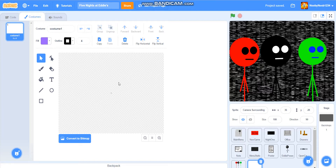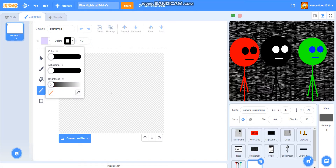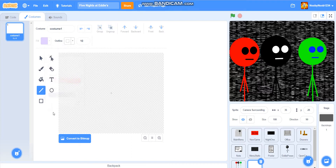Camera surroundings. So basically what we're going to do is it's going to be kind of white so I can actually see it, which is going to be hard because I can't really see much things. Let's do this. Okay, that should be good.